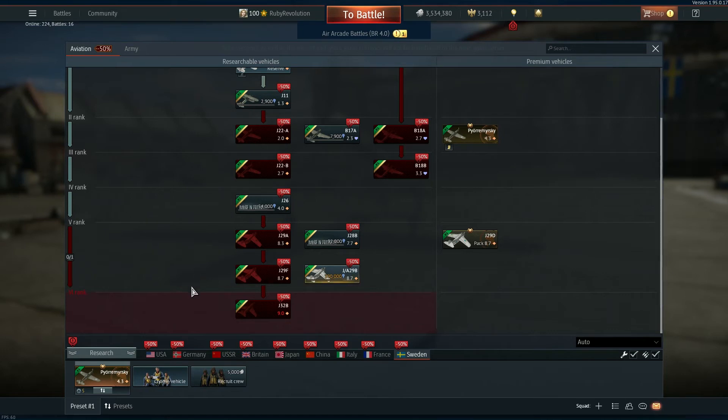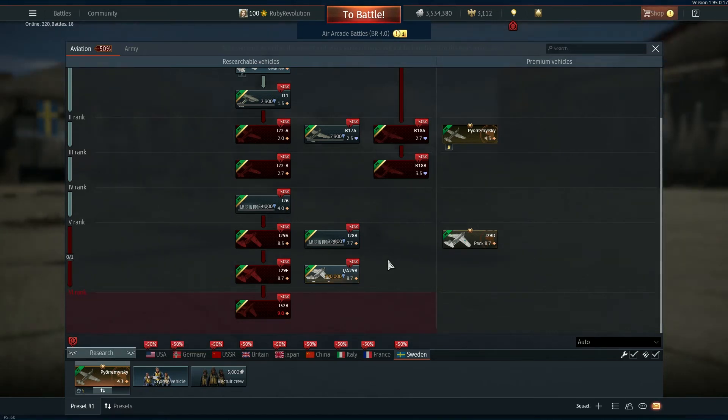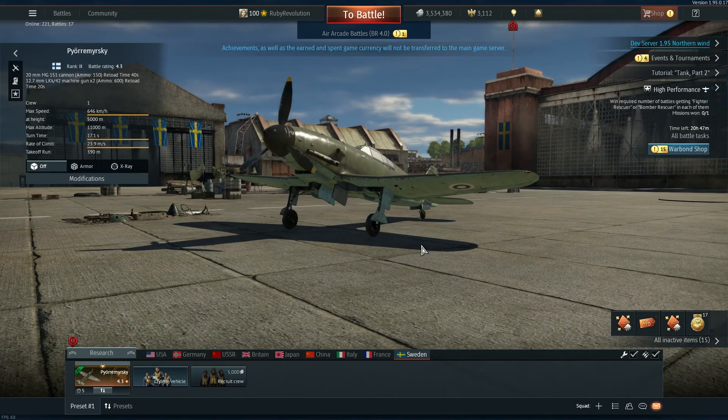Anyway, I can leave this video here — just a quick preview of all the new Swedish tanks and aircraft coming to the tech tree in this update. There could be some more which haven't been added yet, but these are the ones on the dev server. In the next video I'll be looking at all the other nations and things being added with this update. Please like, comment, share — catch you all in the next one, bye!